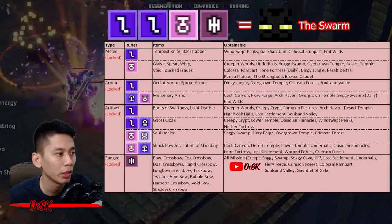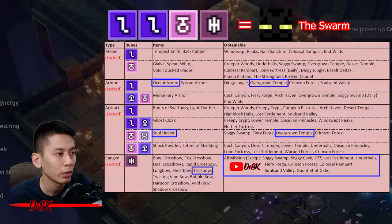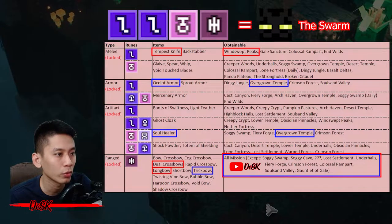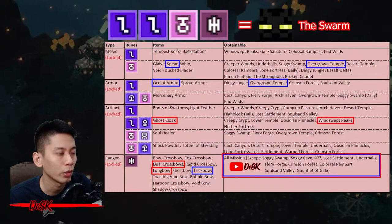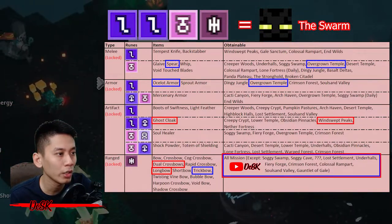For method two, while farming at Overgrown Temper you can get Spear, Ocellar Armor, Trick Bow, and Soul Healer. Use Ocellar Armor, Trick Bow, Soul Healer, and Tempest Knife, then go for a nine-point run. If you run out of Tempest Knife, head back to Windswift Picks. For method three, use Spear from Overgrown Temper, or Solar Armor, Trick Bow, Dual Crossbow, Longbow, or Ghost Clock, then go for a nine-point run.